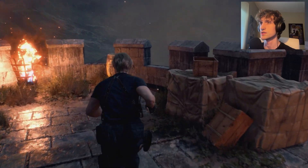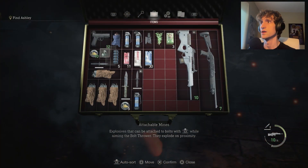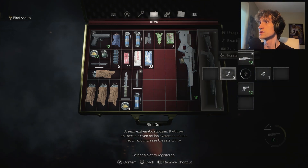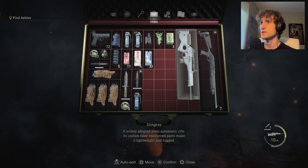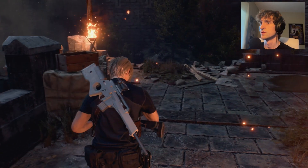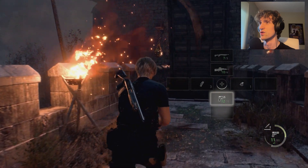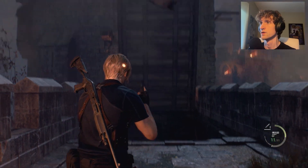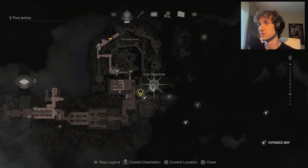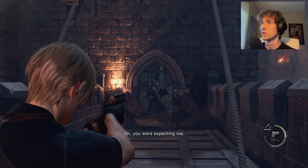We got a sub-objective to run across the battlements and get over there. Let me equip these — we can use the scope with this one too, nice. Alright, let's open the door. It looks like there's a sub-objective over there, might be how you get to the main one anyway, but yeah we're heading this way.